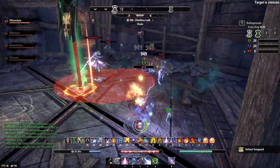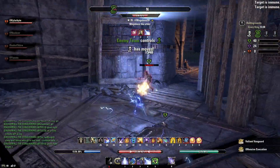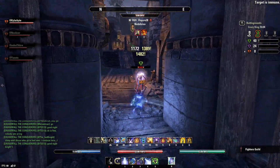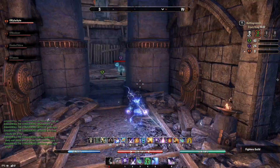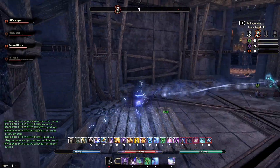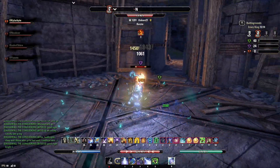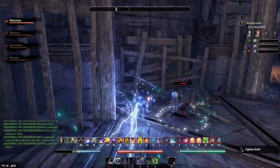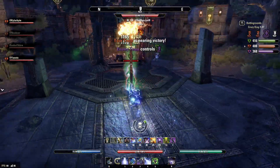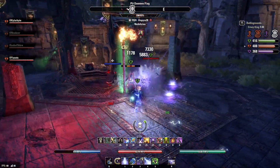Gamers, Color Byte here with another ESO PvP build. With the new updated servers and the White Strakes Mayhem events fast approaching, more and more players are getting involved in PvP. So today I'm bringing you a Magicka Sorcerer for beginners. It's easy to put together and fun to play, and it's great for both Cyrodiil and Battlegrounds. This build is perfect for those who are new to PvP or have never played a Magicka Sorcerer before. It uses strong shields for defense and has huge burst damage at range.